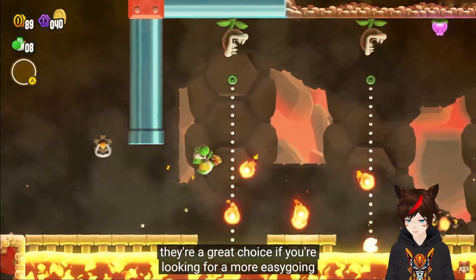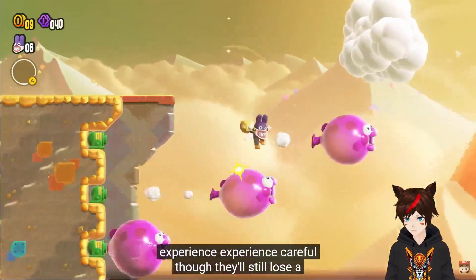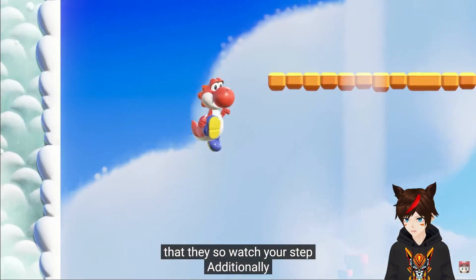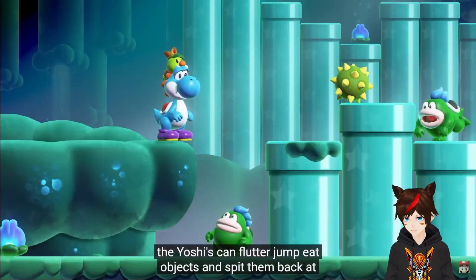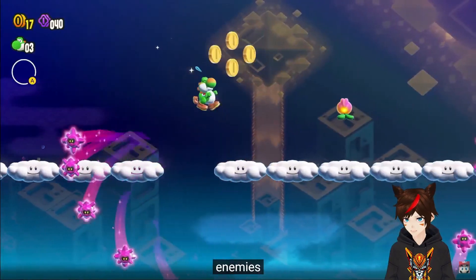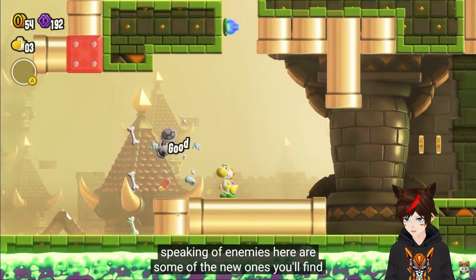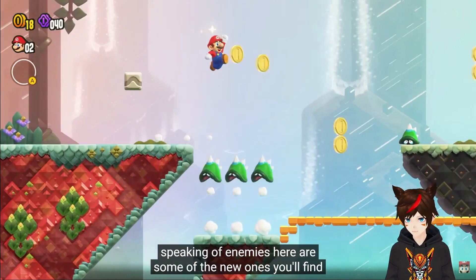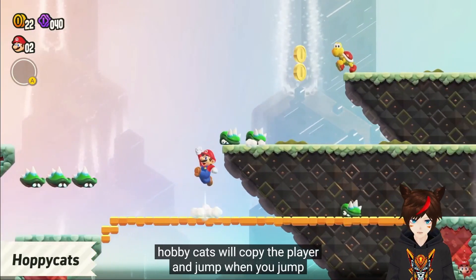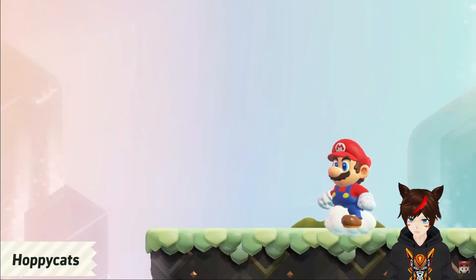I wanted them to be challenging. Aw, Nabbit — you were just Yoshied. I wanted to do hard mode Yoshi run. Those are kind of cool — Hoppy Cats? That's a cute name. Good job, Nintendo.